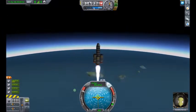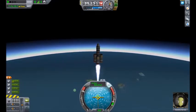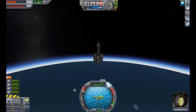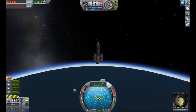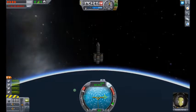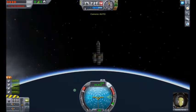Let me just check the map — we should escape the atmosphere if we're lucky. We're not losing too much speed, so I think we are. Yeah, we escaped! It was a solid burn, so we could have actually got into orbit if we wanted to. But we have successfully escaped the atmosphere.